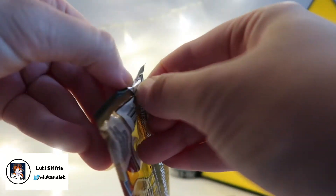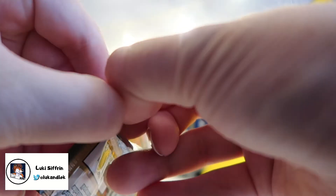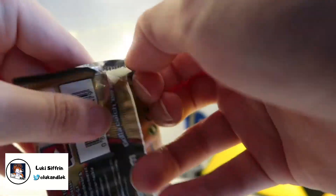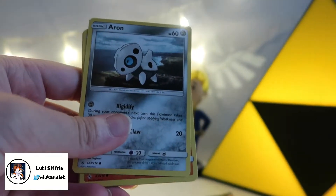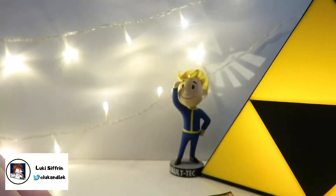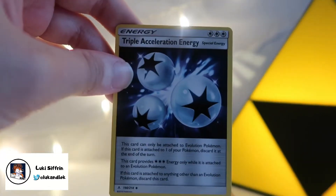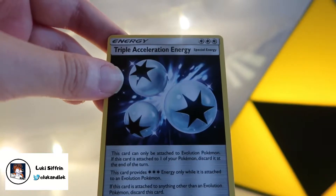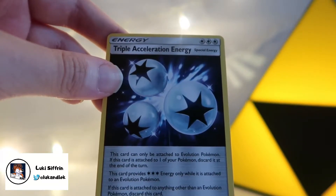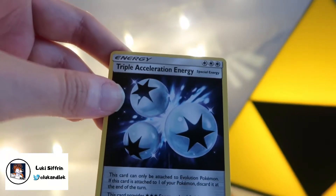I'm struggling with the packaging. Don't judge me. Hopefully we'll get a rare card in this one. We better get a rare card in this one because that was a struggle. Well, that's not a good start, is it? Triple Acceleration Energy. This card can only be attached to an Evolution Pokemon. If this card is attached to one of your Pokemon, discard it at the end of the turn. The card provides three colourless energy, only whilst it is attached to an Evolution Pokemon. Discard this card — that's a lot of discarding cards.